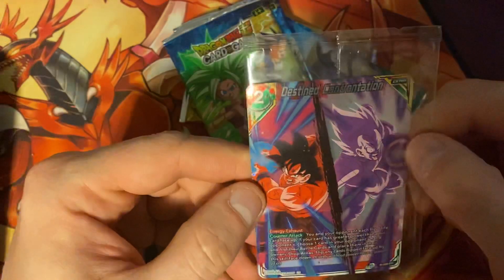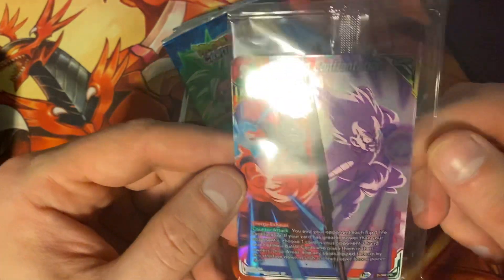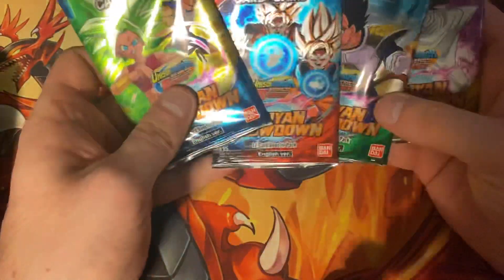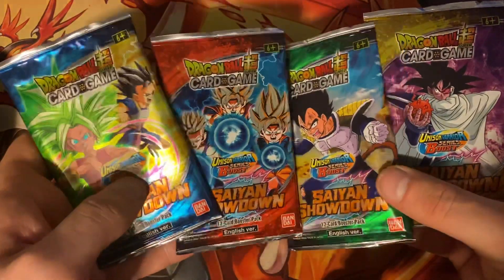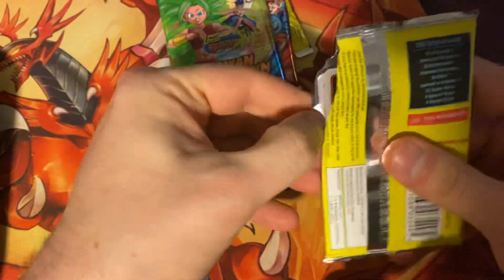Here we have the red and green, the Destined Confrontation, and we have four booster packs. We're going to go with Turtles first. And I failed at opening that pack.